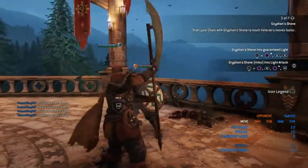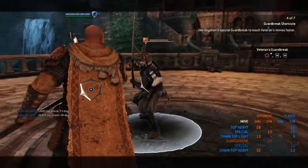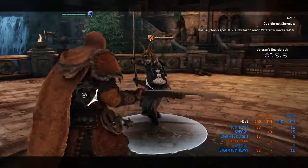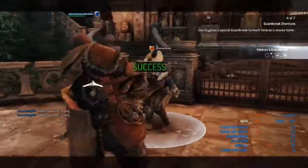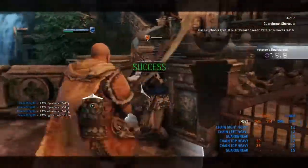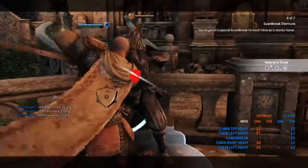Alright, number four — we got Veteran's Guard Break. It's a simple double heavy. Once you get that guard break they can probably parry or block the second heavy, so just watch out for that. Let's do the Veteran's Throw.